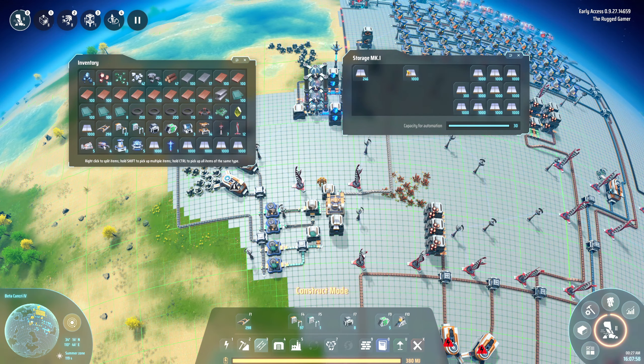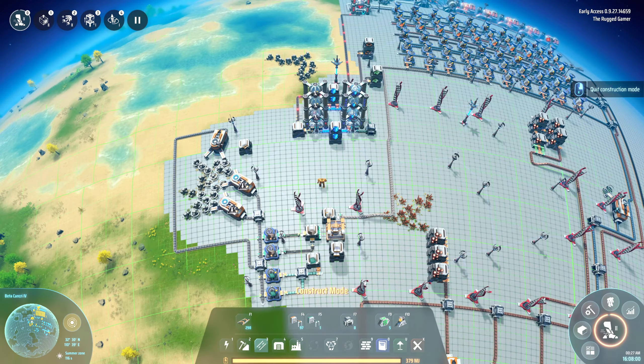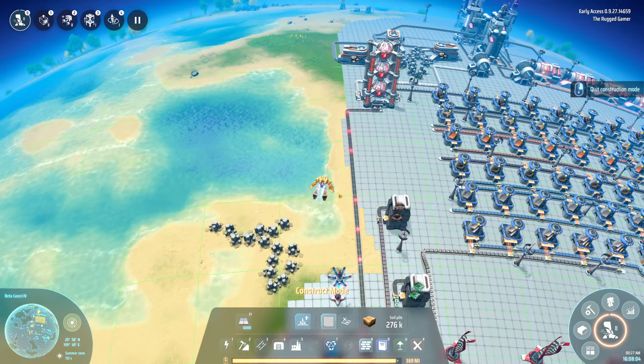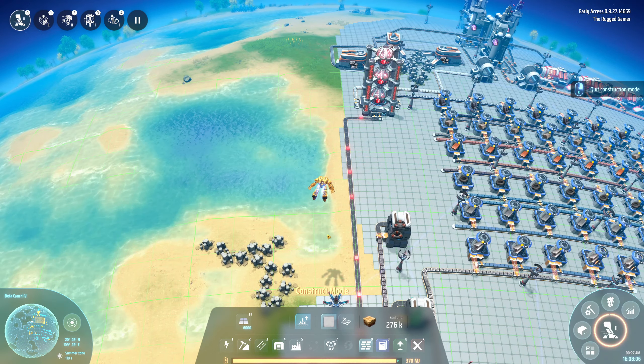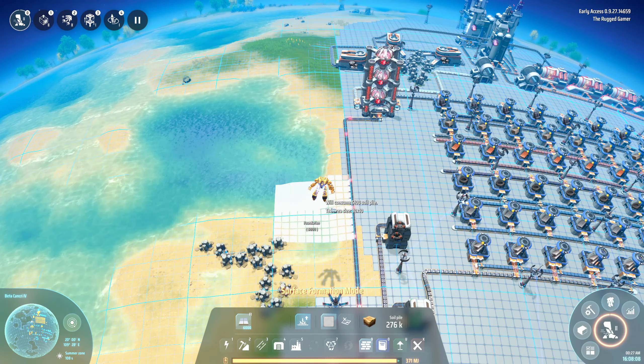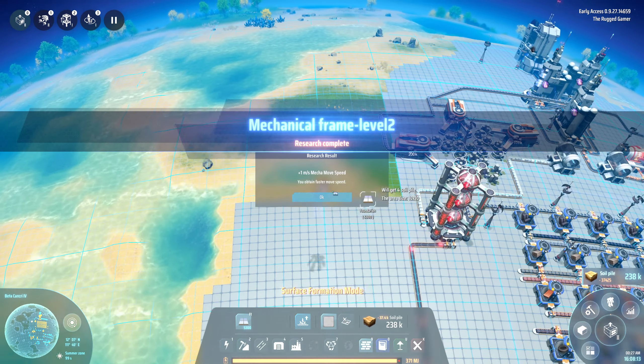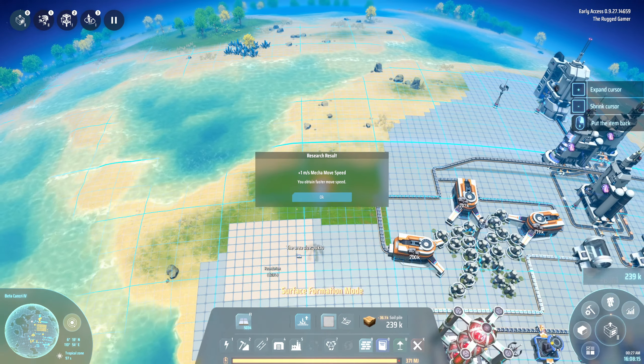There's loads of crap still in our inventory which we need to get rid of, but we can do that - basically what we'll do is we'll have a little collection point. Move speed has increased.